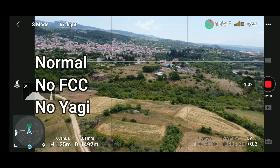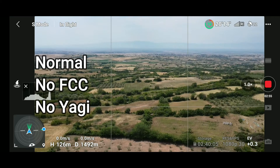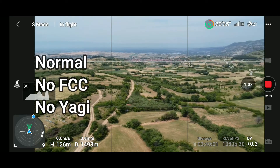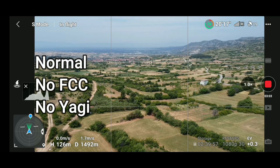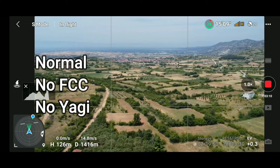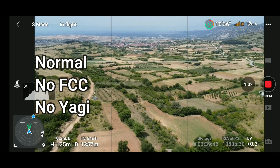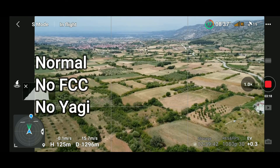I go closer and finally reach 1500 meters away. The flight height shows 125 meters, but this is measured from the home point elevation. Now I'm going back, with a speed of 15 to 16 meters per second — very fast.